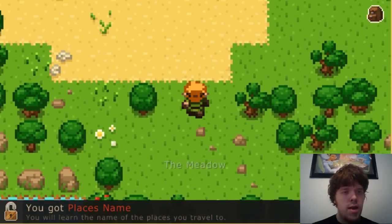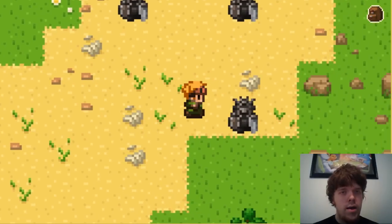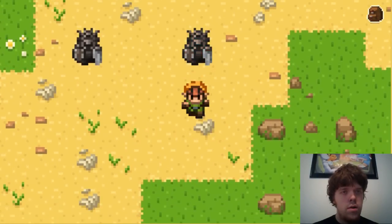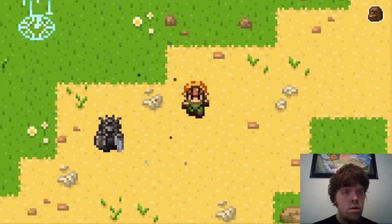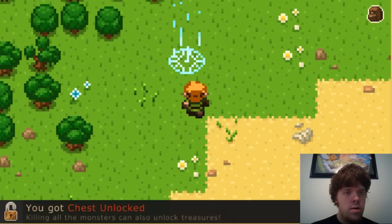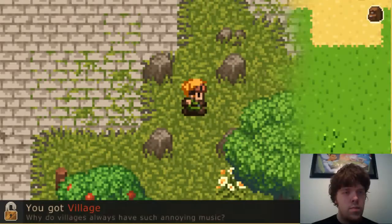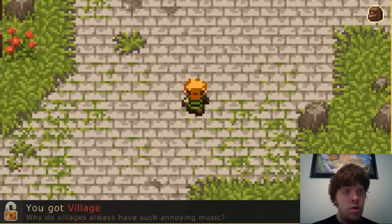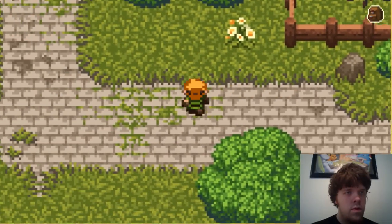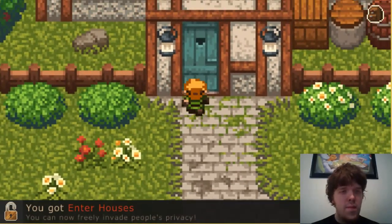Who's this? I gotta place his name. The meadow. He unlocked the treasure. There it is. Papunika Village — it's over here. Oh, I can't go in. Oh now I can! You can now freely invade people's privacy. Awesome.